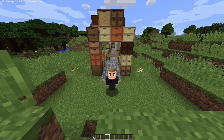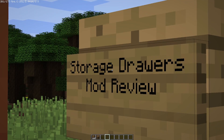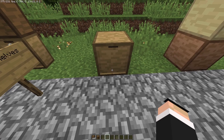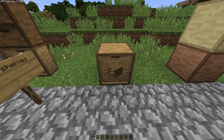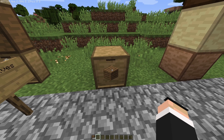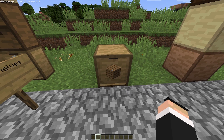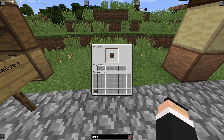Welcome to another video. Today we're covering the Storage Drawers mod. The signature item is the storage drawer — if you put any block into it and left click, you get it back. Double right click puts everything of that variant in. Shift and left click shows you how many items there are, and there are upgrades we'll get into later.